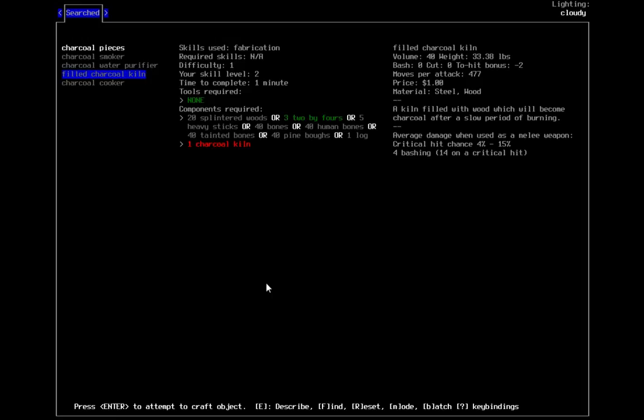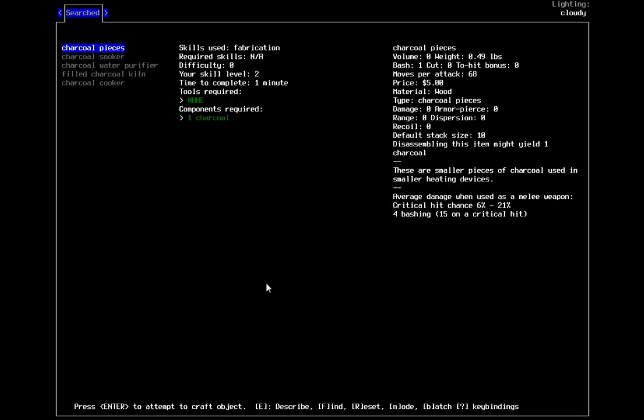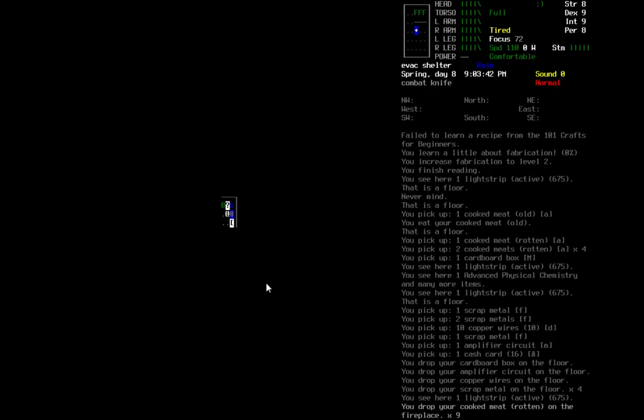I can start to make charcoal, and with that charcoal I can make a smoker. And with the smoker I can obviously smoke meat, which is a good way of preserving it — making jerky, that kind of thing — without the use of salt, I believe. I may do that in the future, get that set up outdoors. I need welding gear. I'm going to read for about an hour or so.